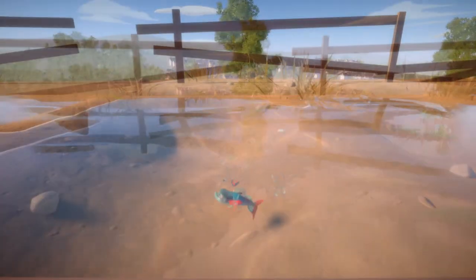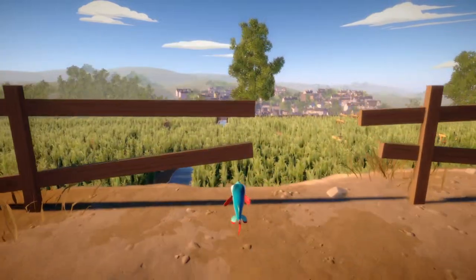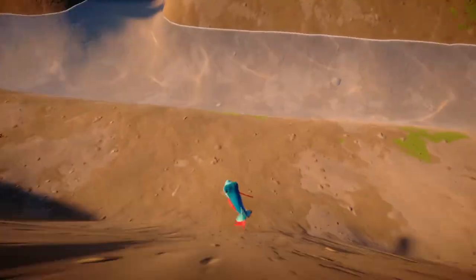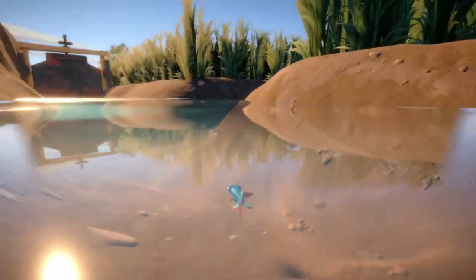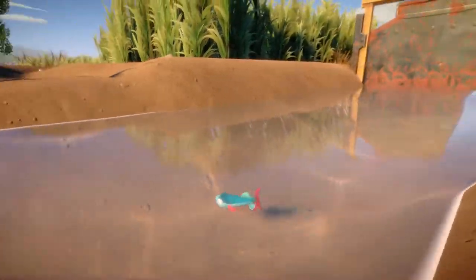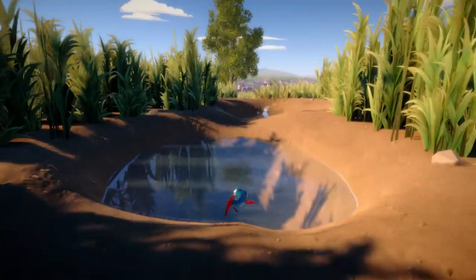This looks like the edge of the farm and I think I need to fly off the edge. I'm ready to leave this farm, that's for sure. Up and — no, come on. That wasn't so much flying as it was falling, but at least I'm down the hill. I don't know what the problem is with this flying, it's just not working.